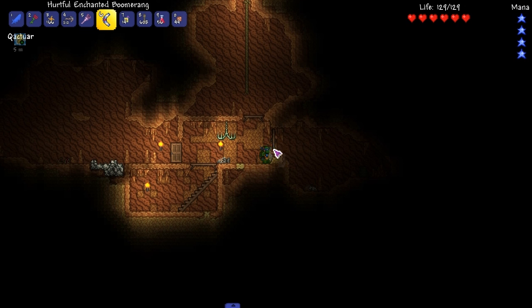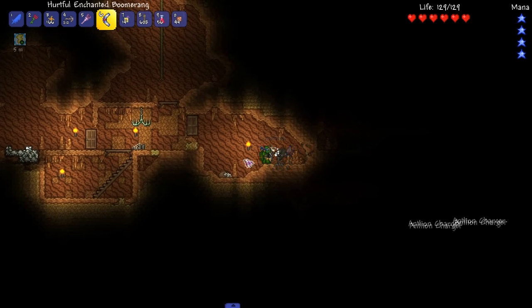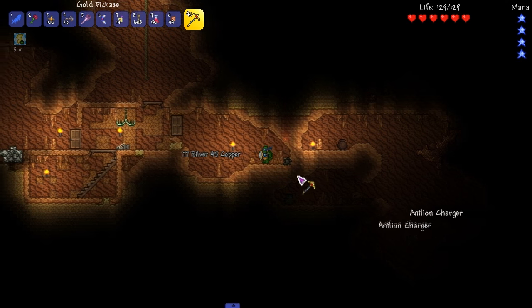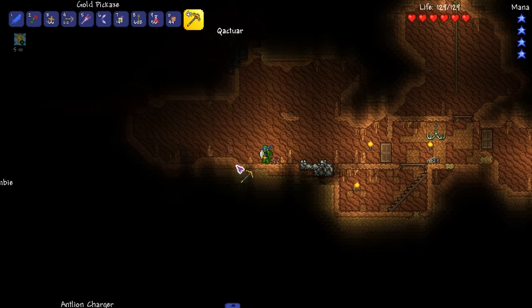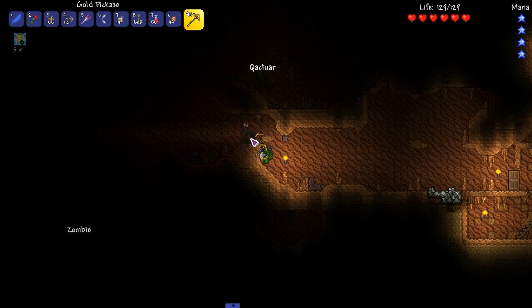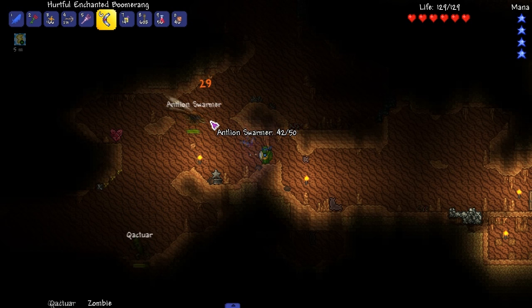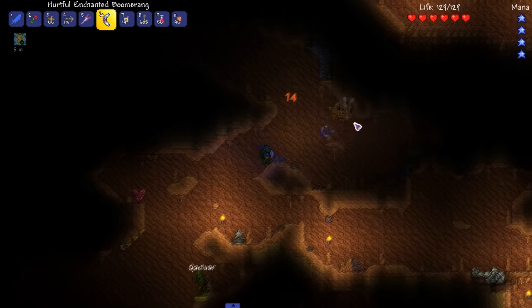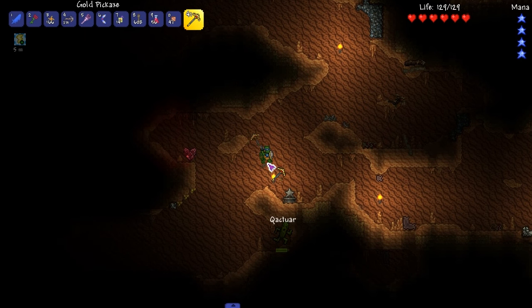To the right we got antline chargers on deck. We got a good area to explore over there but let's head to the left first. See if this opens up to a big area because I just want to find a big area. There's a swarmer in here. Health - I need that. Definitely need health. What else? I need a double jump like now. I'm tired of this single jump.